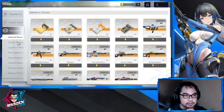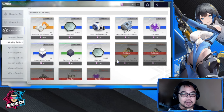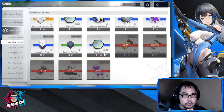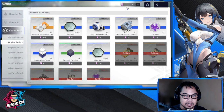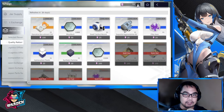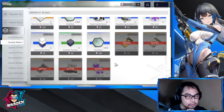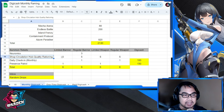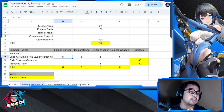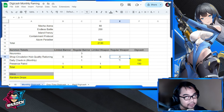Under Shop, Circulation Hub — Quality Rationing — this refreshes every 30 days. As long as you summon and use the pink rationing code, you can get five of each: five Limited Banner tickets, five Regular Banner tickets, five Limited Weapon tickets, and five Regular Weapon tickets — and more if you summon a lot.